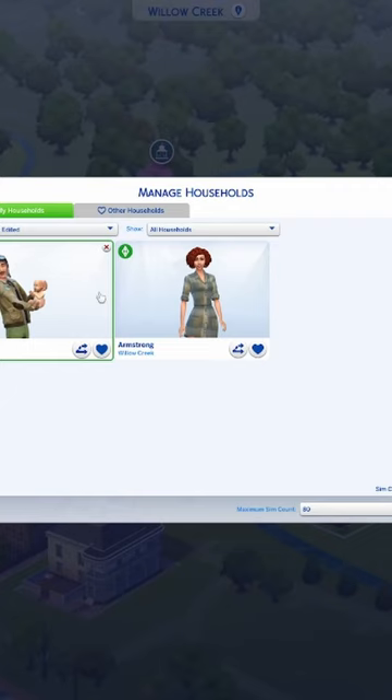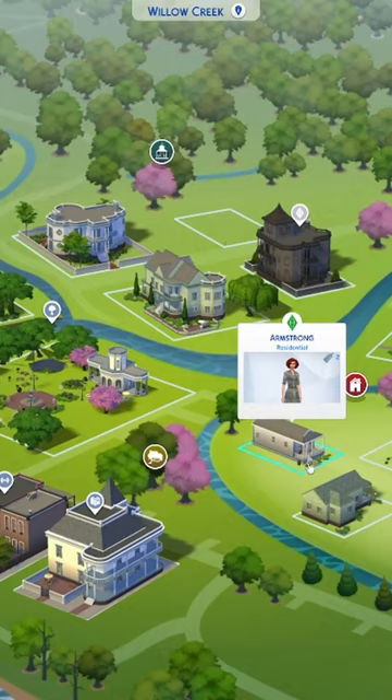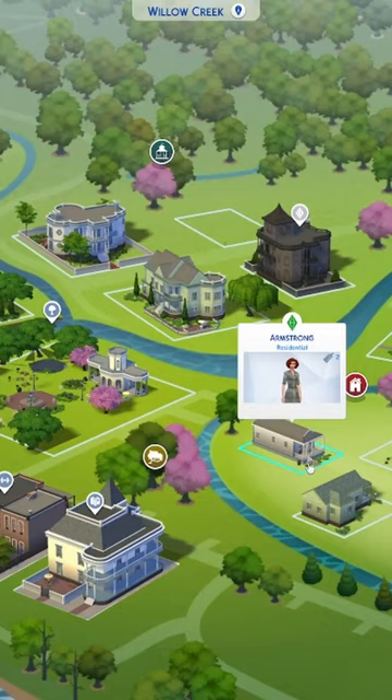You go back to Manage Worlds, go back into the managed household, get your kids back from this guy — thank goodness — go back to your house, and voilà.